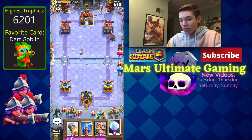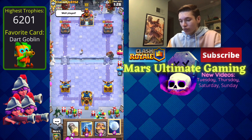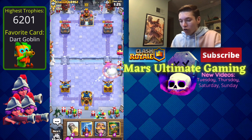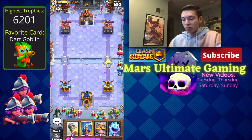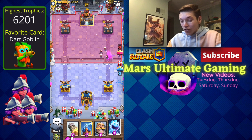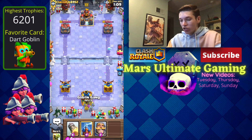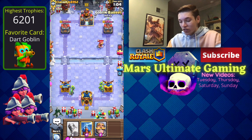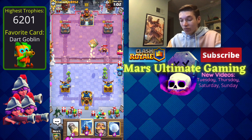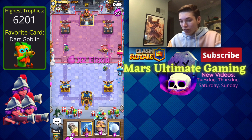He didn't fireball the goblin barrel — this guy was a decent player. He went in for a hunter and could go in for an RG, but he chose not to. We'll snowball the hunter back and hopefully he gets no hits. Then we go for a dark goblin at the bridge — he gets skeletons and bats down, spending three elixir to stop that. We'll cycle ice spirit and goblin gang.